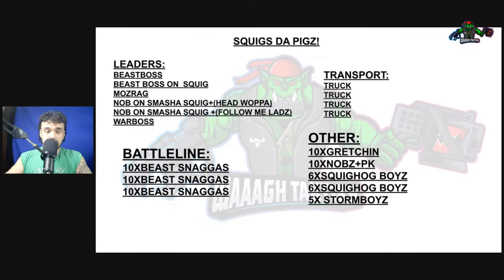So that being said, let's look at one of our first lists. This is a list that I particularly wrote. In this list, we have the typical Beast Boss on foot with no enhancements. Beast Boss on Squig of Sword, no enhancements — but if you choose to, you can put Edwapa's Kill Chop on him. Masrog, two Knobbs on Smasher Squigs — one has Follow Me Lads. If you choose to give Edwapa to the other guy, that's okay. And then a typical War Boss on foot.